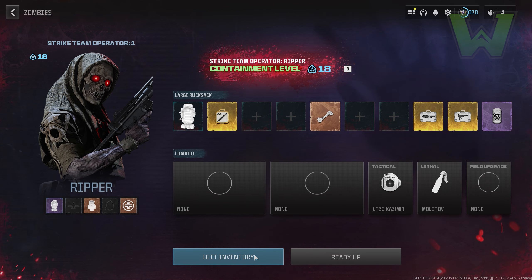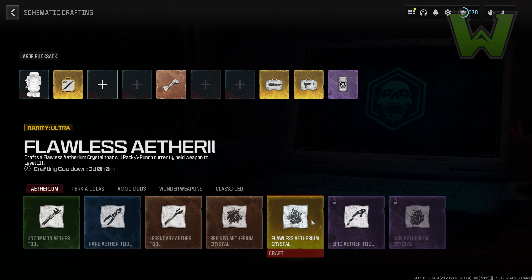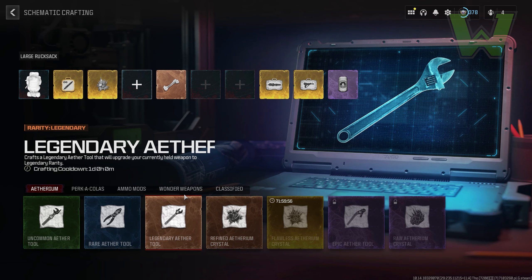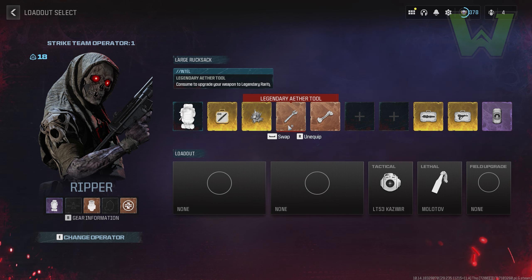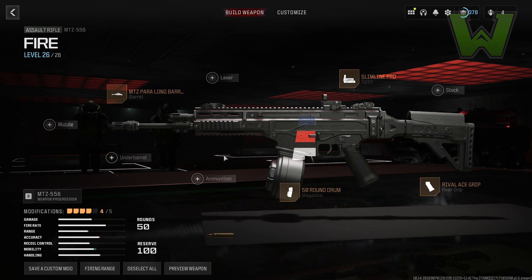Otherwise, I highly suggest that you craft it like I'm doing in this video or simply have a backup in your rucksack. If you're doing the tombstone duplication glitch, always bring in a legendary ether tool, a refined crystal, and a mags of holding in your tombstone. In this video I use a 50-round drum instead.